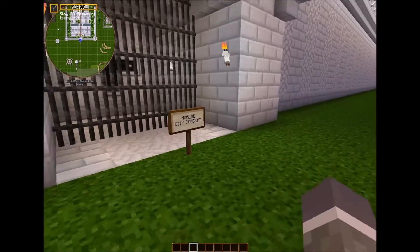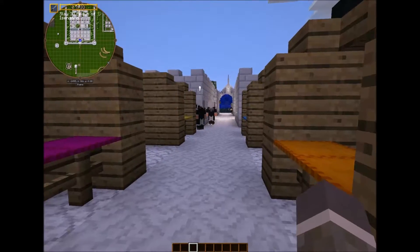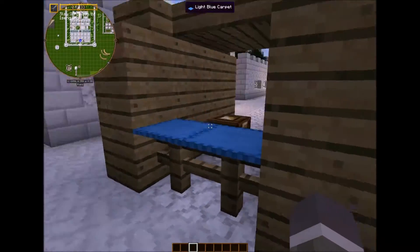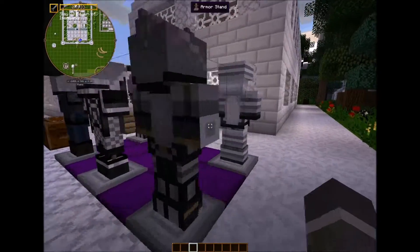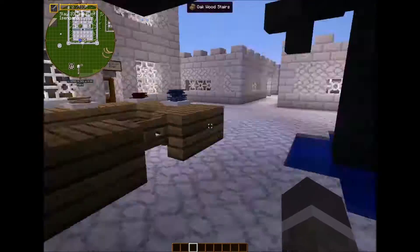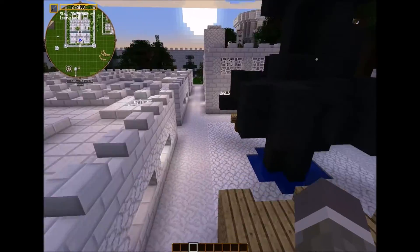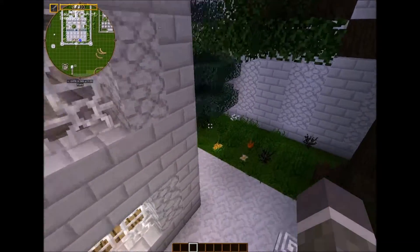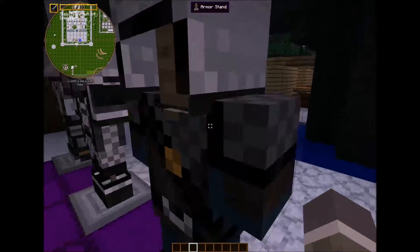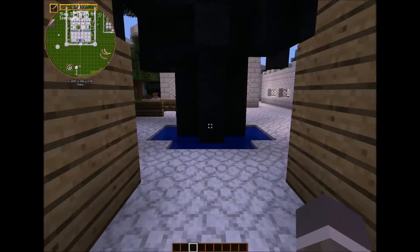Welcome to the trading district. Here you can see different vendors — not selling anything particular, but over here is a clothing salesman and over here is a food salesman. I should note I am using the Painterly texture pack because it's one of the few good texture packs that's still 16 by 16, which means it still fits in properly with the Lord of the Rings mod textures in general. It fits in really nicely so I thought I'd get this pack to make things look a little nicer.